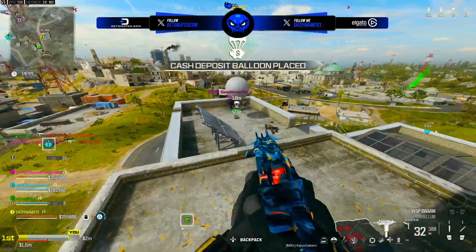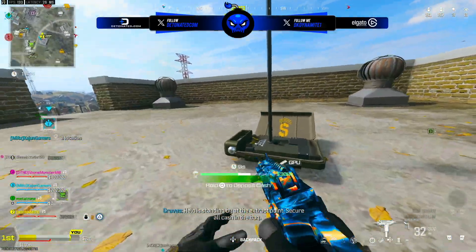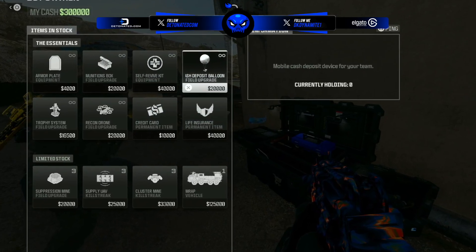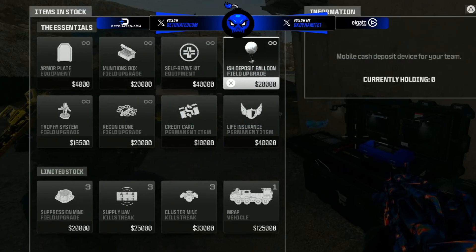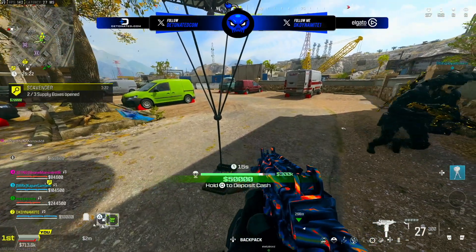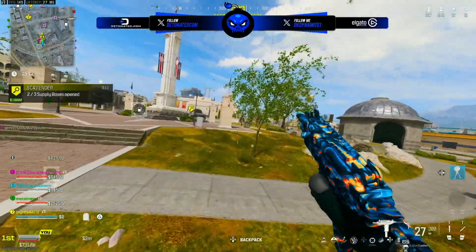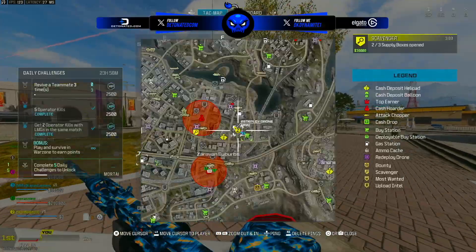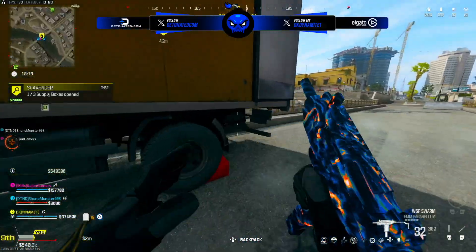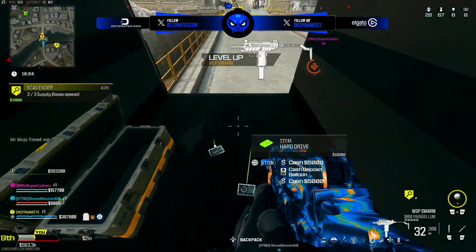There are items at a buy station you could take advantage of — there's a new credit card or insurance you can purchase, meaning that if you die with some money you'll still preserve a decent amount even when you respawn. There's really no need to buy much from a buy station if you're trying to win a match of Plunder. If you're spam-buying items to level up a weapon, that can help a little. Aside from that, the only thing I'd really buy from a station is a cash deposit balloon. If you find these around the environment, take advantage of them — you can deposit hundreds of thousands into that balloon to preserve your money in case you get ambushed by another team. Also take advantage of any piggy banks around the map — the full cash deposit stations where you can deposit all your money, not just a limited amount like in the cash deposit balloons.